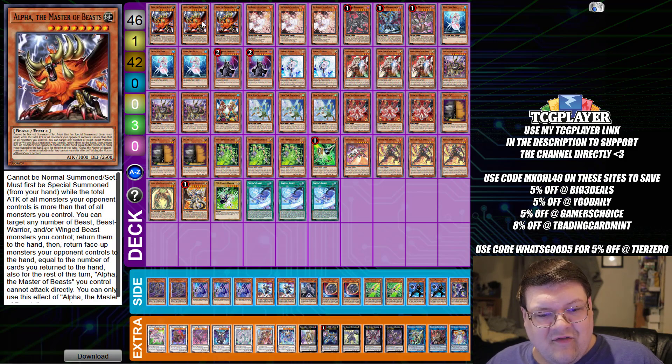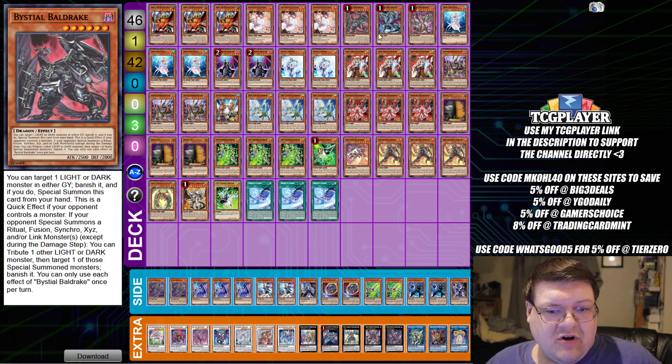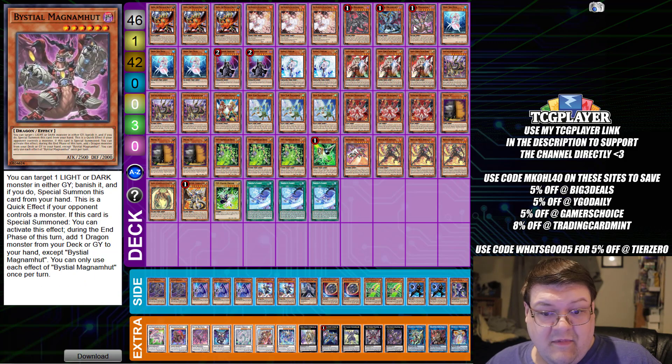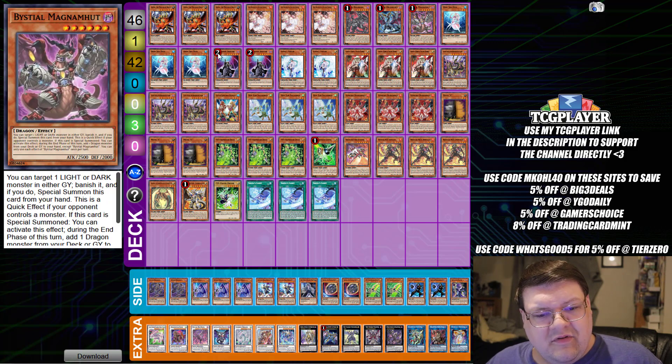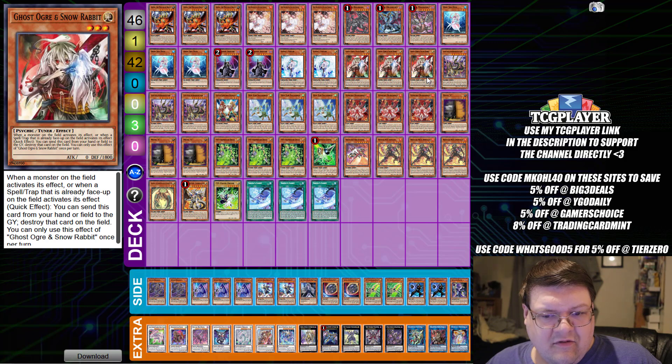We have triple copies of Alpha the Master of Beast, triple copies of Ash Blossom and Joy Spring, with one Baldrick, one Druid's Wyrm, and one Magnet. Triple Diva with two copies of Shifter. Two copies of Effect Veiler with triple copies of Ghost Ogre. Triple copies of Giz Macaroni.